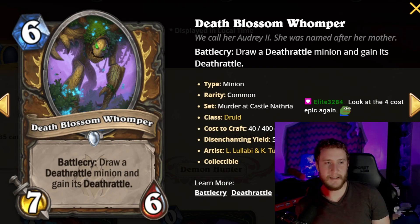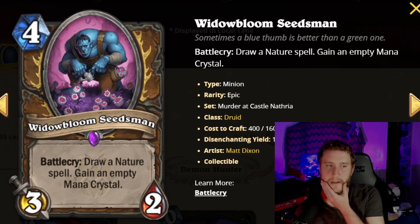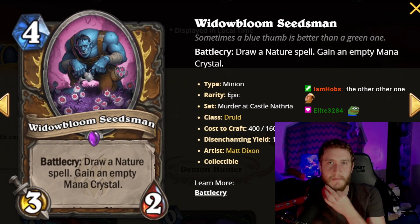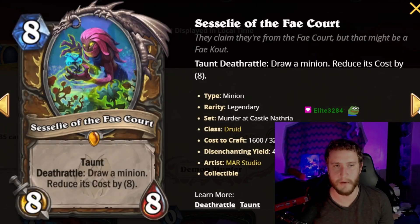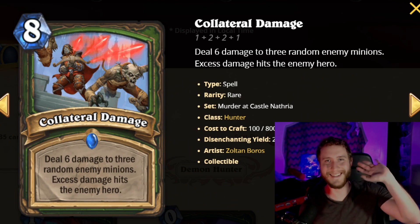That is it for Druid. Someone in chat mentioned the four-mana epic gives you excess mana at turn 10 — that's pretty cool, I didn't realize that. Thanks a lot for hanging out everyone. We will move on to Hunter next. See you guys in the next one.